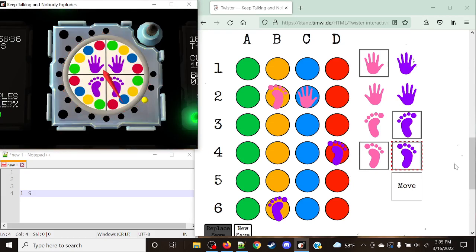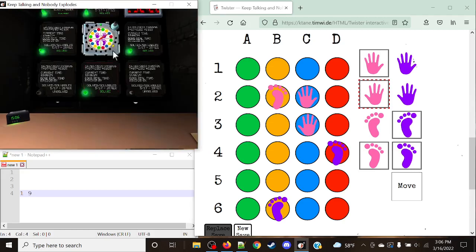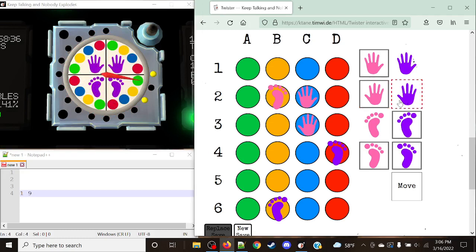Let's keep solving. The pink player wants a blue right hand. We already have that position occupied by a pink hand, so we move down one space not including the unoccupied spot. Next, the purple player wants right foot on green — we remove the existing foot and count down nine times: one, two, three, four, five, six, seven, eight, nine. Just like that.